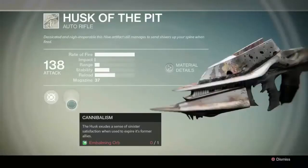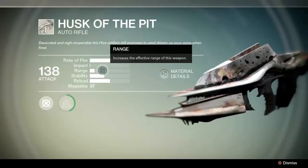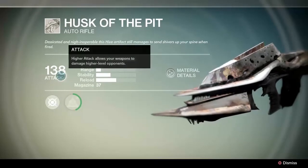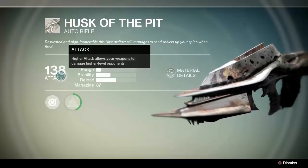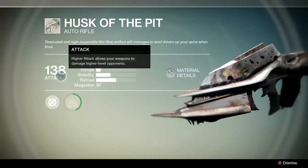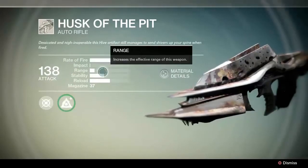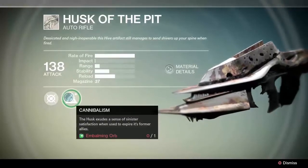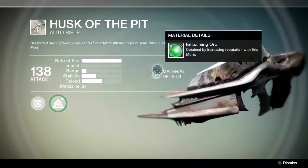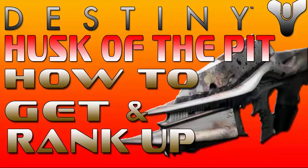In this particular video I'm using the Husk of the Pit, and there's a reason for that. However, you can only wield this weapon when you hit level 10, and there is also a small drawback — this weapon can only be obtained after killing a Blade of Crota. You might be thinking you can't possibly take on a Blade of Crota on your own. Well, this is where your friends come in — if you don't have any, get some. You can also use your high level characters to kill the Blade of Crota and acquire this weapon, then store it in your vault until your lower level character reaches level 10. If you'd like to know how to get the Husk of the Pit, you can follow the link in the description which will take you to a breakdown video on how to get and rank up this weapon.